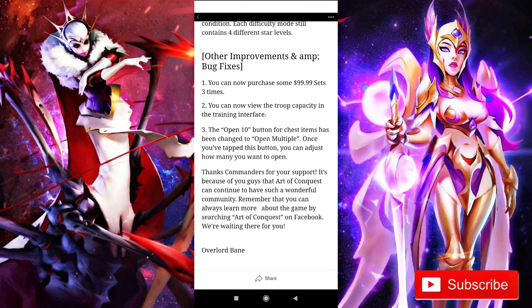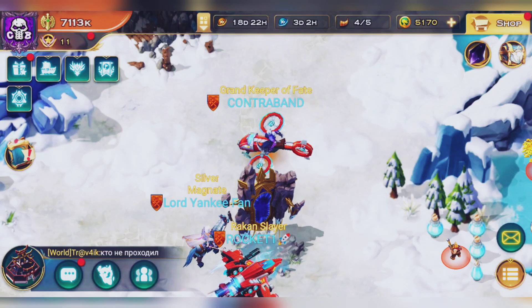You can now view the troop capacity in the training interface, which is really good — previously you had to click away, go to your army, check the capacity, and then go back to troop training. They have fixed this now. Also, the 'open 10' button for chest items has been changed to 'open multiple', so you can select exactly how many chests you want to open. If you have 100 or 150 saved up, instead of clicking 15 times you can just click once and open everything.